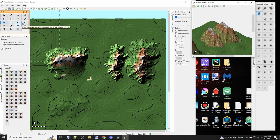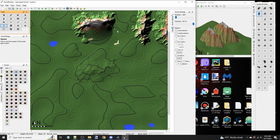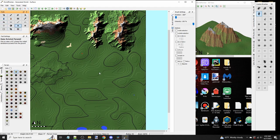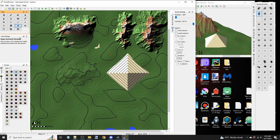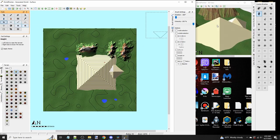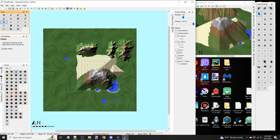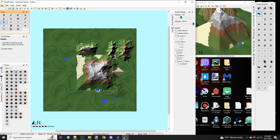Moving on to miscellaneous tools: the set spawn point is just where your player spawns when the world generates — that speaks for itself. We also have pyramid. When you click, it raises a pyramid out of the ground — there's a diagonal type and a more square type. Both are pretty useless honestly. There's a small application where you could use it as a base for a mountain, but I personally don't recommend it and have never used the pyramid in any practical application.